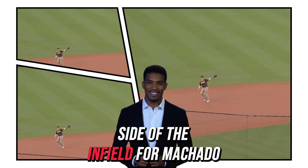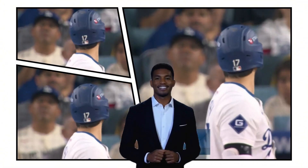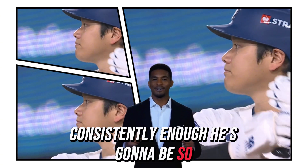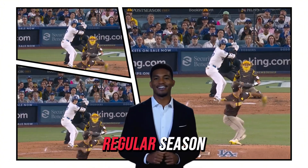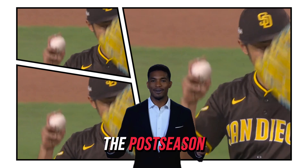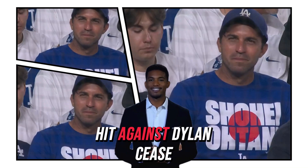Ohtani pops it up on the left side of the infield for Machado — too close for comfort for the Dodgers. In the sixth, he fouls off the first one from Darvish. There is so much pressure on him in a magical year — it's almost impossible to continue that consistently in the postseason. He's going to be marked by pitchers and by relievers who would never come into a regular-season game like that. In the postseason you get everybody's best every single time. He did hit that home run in Game 1, but the Padres have done a good job on Ohtani outside of that home run against Dillon.